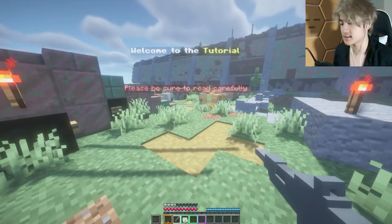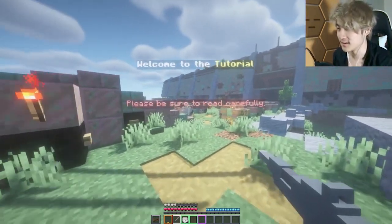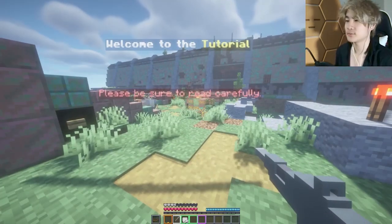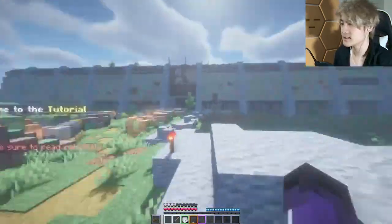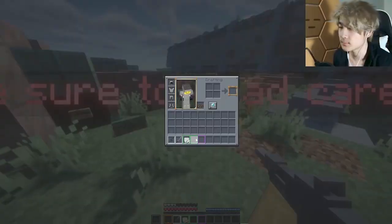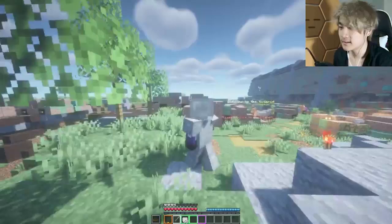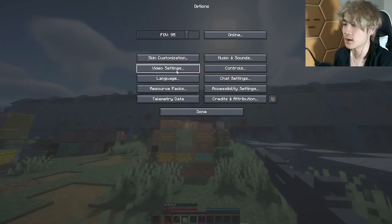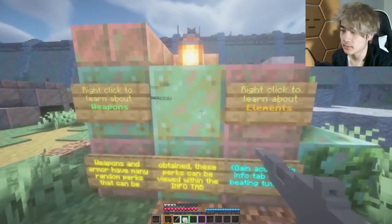We're gonna get everything in the basic stuff set up, then I'm gonna call over Jasper and we're gonna be playing this game. It looks fun — this is really like a D1 experience. This is where the Ghost meets you, you get revived for the first time. Got primary ammo — it's a right-click function to shoot. I'm losing ammo already. By the way the shaders I'm using are BSL — I think BSL is my favorite shader.